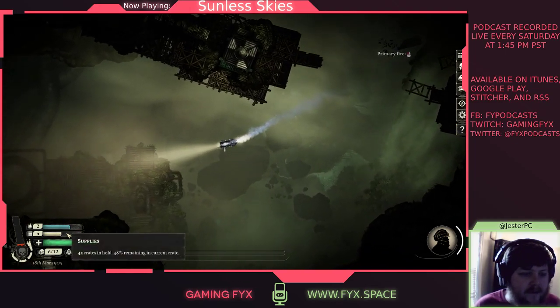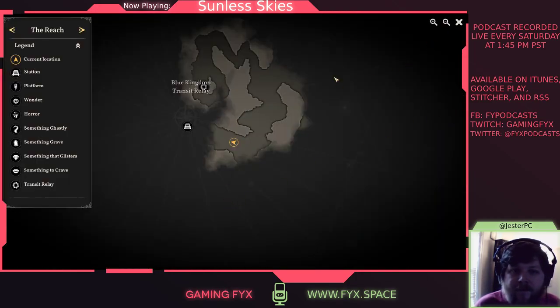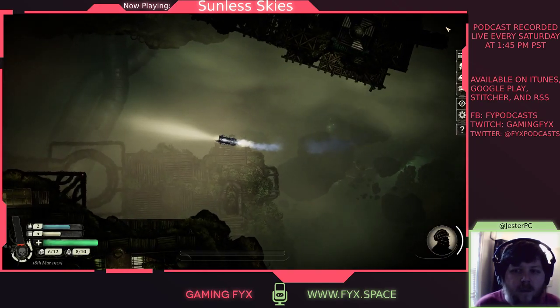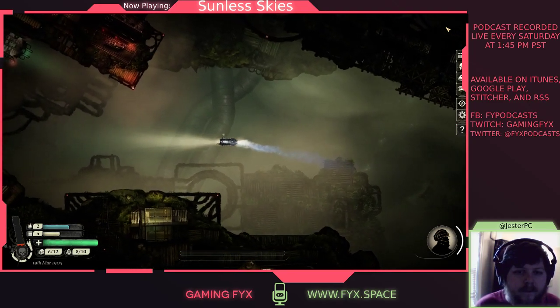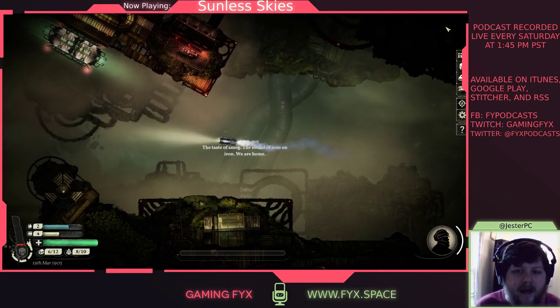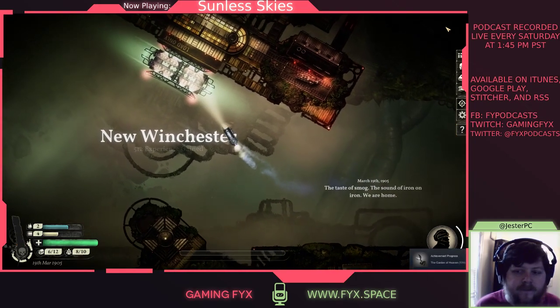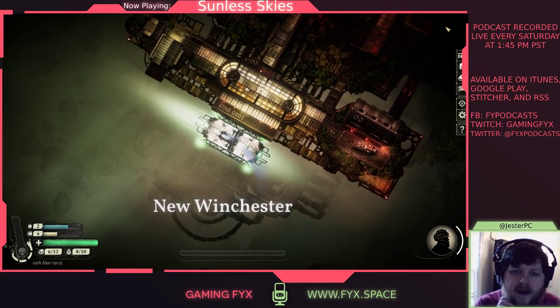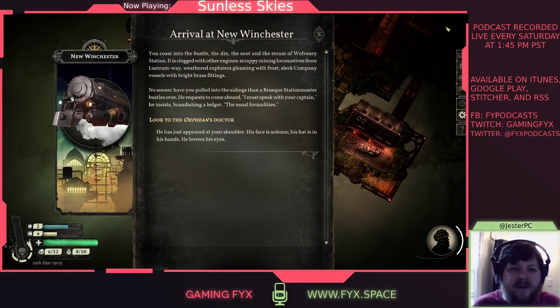You can see our supplies are going down — we use them up over time. We know there's a station ahead. "The taste of smog. The sound of iron on iron. We are home. New Winchester." It's so cool that there are little rails to dock on. "You coast into the bustle, the din, the soot, and the steam of Wolvesy Station."